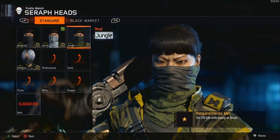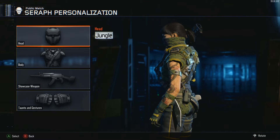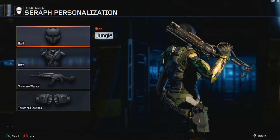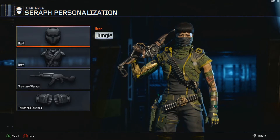Next one is going to be Jungle. Jungle's nice and green. I like the green. Looks pretty cool. It's nothing too special. The first three are just meh, not too great. But I do like the green on the right arm right there — it looks pretty sick. Good color.